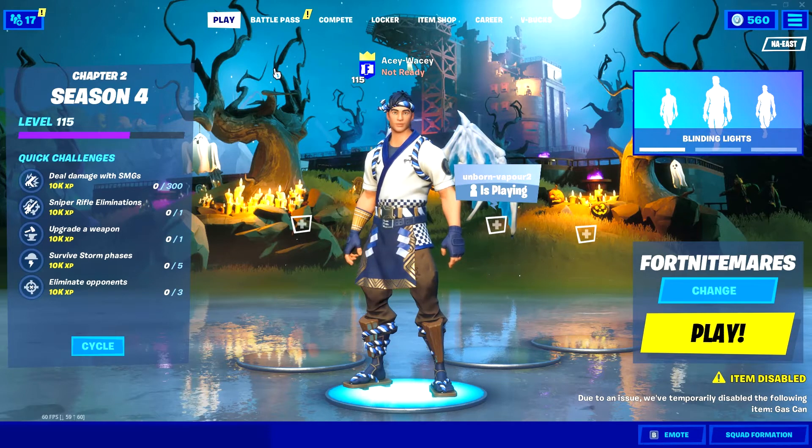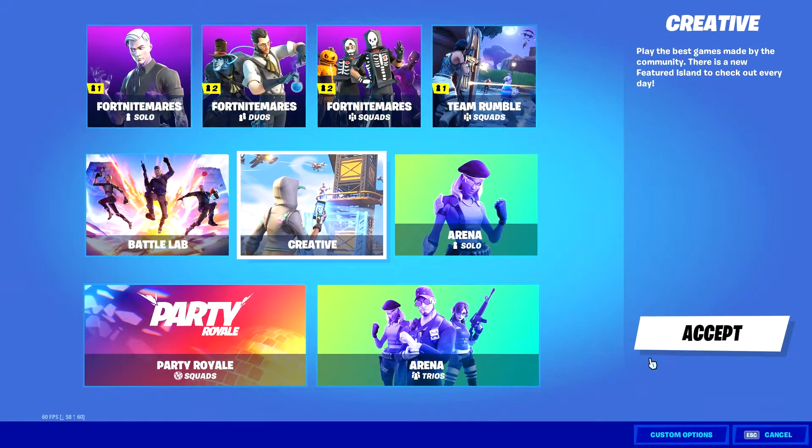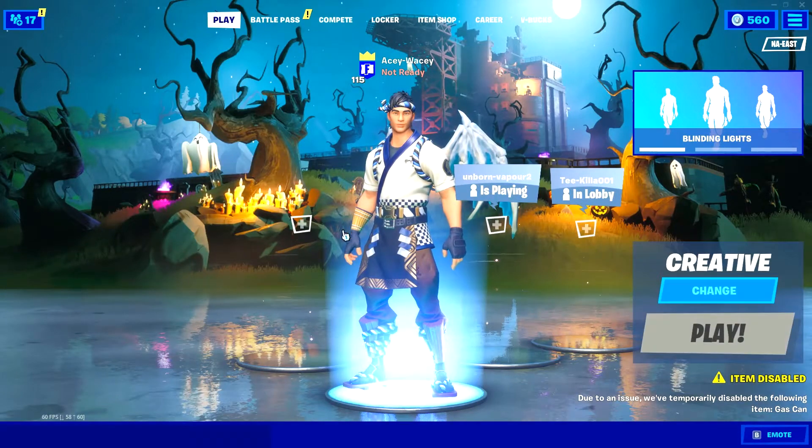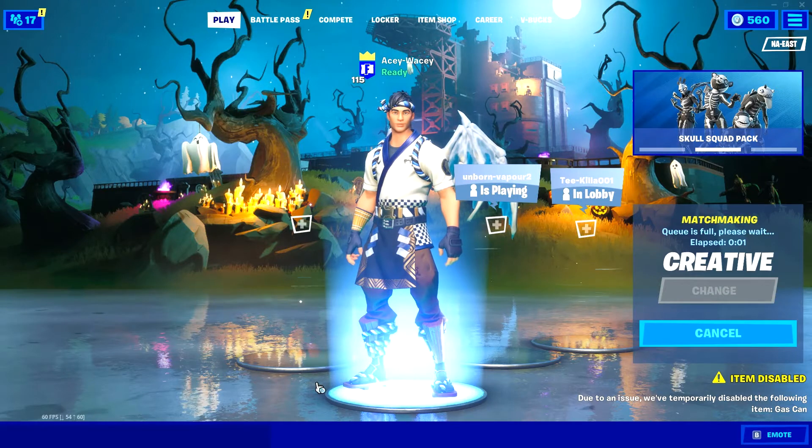Basically they made it so there's a new creative hub. Here, I'll just go into it — there's a new creative hub, and every single day there's a new featured island. Each island has a code hidden somewhere on the island.